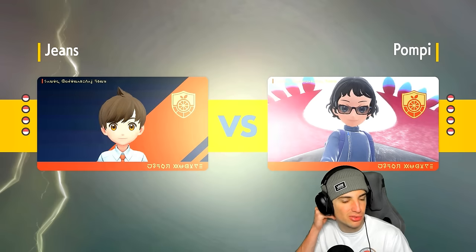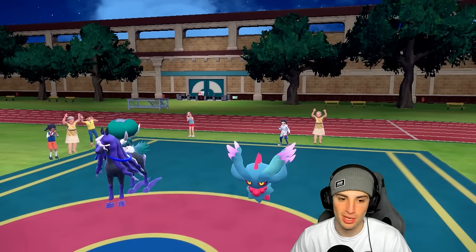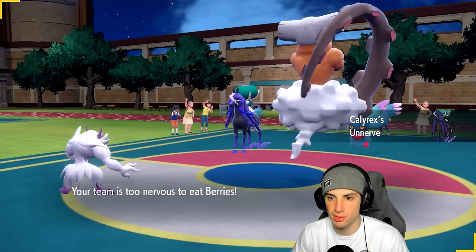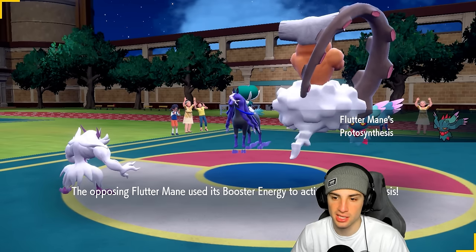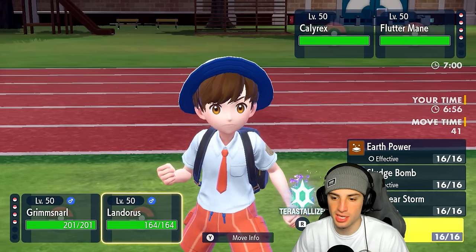They lead Clefairy and Shadow Rider Calyrex. We've seen a lot of Clefairy Follow Me plus Dynamax Calyrex back in Sword and Shield days — pretty strong with the Grimm ability just boosting and doing ridiculous damage after a few turns. But instead of Clefairy they end up going into Fluttermane. Light Screen is going up. I'm going to protect Lando and just set a nice Light Screen this turn.